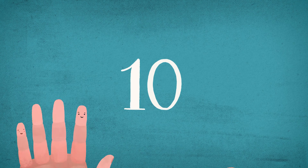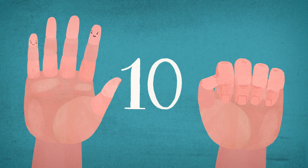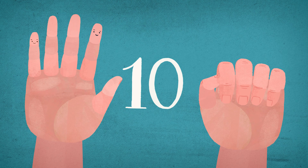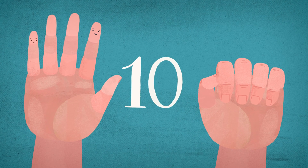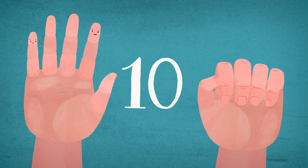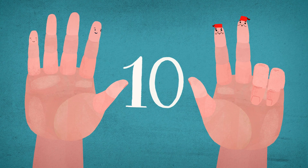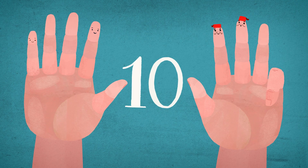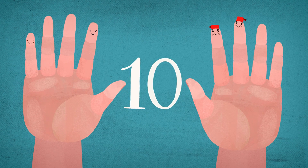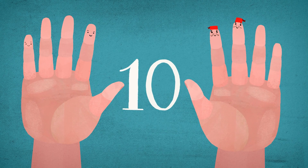Ten. Well, we know you already — the hands with the waggling fingers! What's this? There are two hands now! Do you have two hands as well? And how many fingers do you have on those two hands? Let's count them! One, two, three, four, five, six, seven, eight, nine, ten. Ten fingers! And now it's your turn! Show me your ten fingers! Waggly wag! Ten!